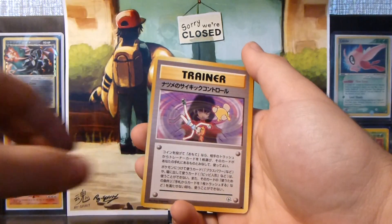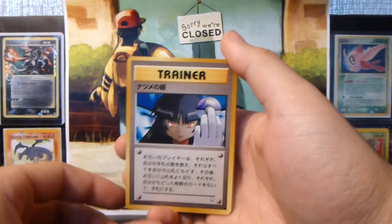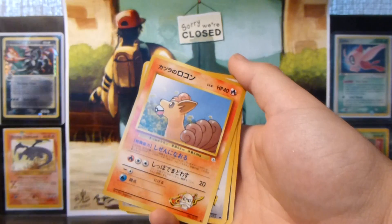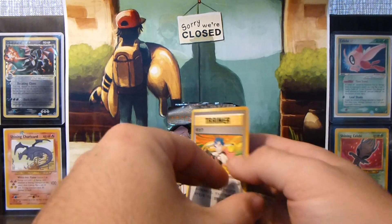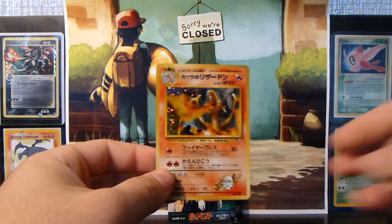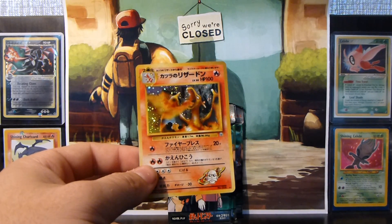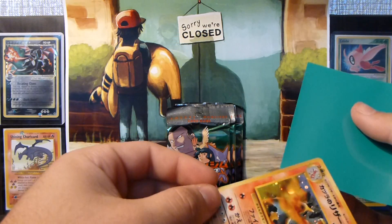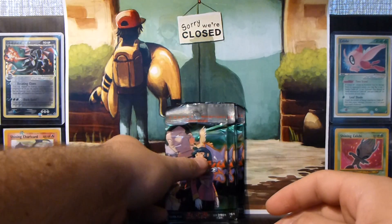So we have a Weedle, Sabrina's Mystic something, another Sabrina's Gaze — got so many of those now it's ridiculous — Trainer, Trainer, Vulpix, Meowth, and Trainer. The rare is a Koga — didn't need that. And the holo — oh yes — Blaine's Charizard! Awesome, awesome, awesome! I do have one double of these but I don't care how many I get — it's always a sick pull. Can't even talk! Four packs left.